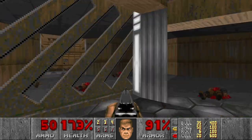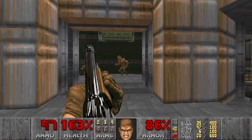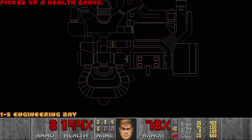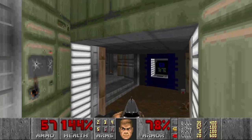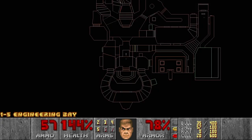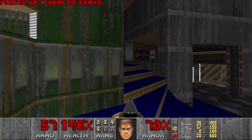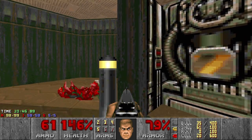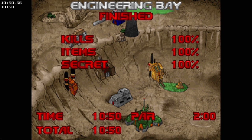I assume this should be the exit door already, so we can go and check the last secret. I think these should be the last enemies. Got a rocket launcher — not needed anymore, but good to have. And this wall stands out, so I can get the shotgun here. Could be quite useful, actually, if I would pay more attention to the walls. Let's go to the exit. Don't forget to check the stats — we got all the secrets. Not one kill left — this guy. That was Engineering Bay. I really like how the map is built and how non-linear it is. Let's hope it will get even better. See you in the next video.